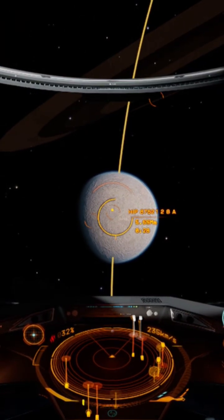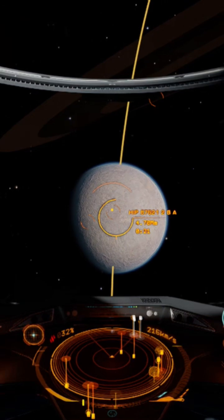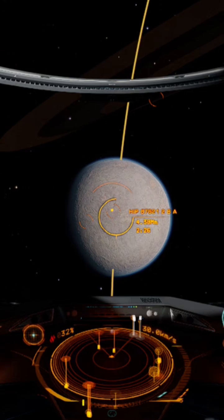Hello, welcome back to the FuelScoop, this is Commander Minico. So you want to scan planets, you've got yourself a detailed surface scanner installed and you do not know how to use it — well we are going to help you with that.